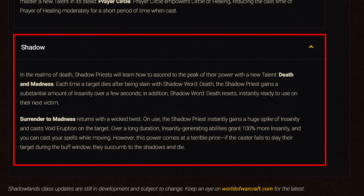For Shadow: Death and Madness is a new talent — each time a target dies after being affected by Shadow Word: Death, you gain a substantial amount of Insanity over a few seconds and Shadow Word: Death resets instantly. The Surrender to Madness talent has been reworked, merging Dark Ascension and Surrender to Madness: the Shadow Priest gains a huge spike of Insanity and casts Void Eruption, and over a long duration Insanity-generating abilities grant 100% more Insanity while allowing casting while moving — however, if the Priest fails to slay their target during the buff, they die.